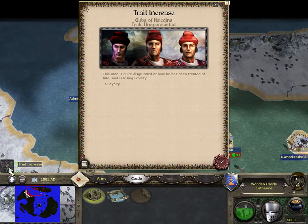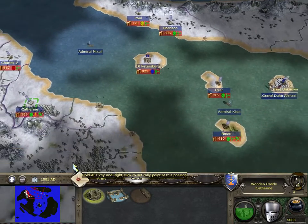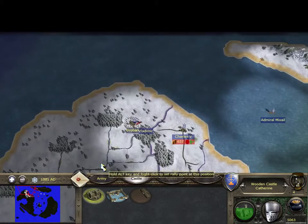We have about 5,000 in the treasury. Gooba feels unappreciated — I don't know why, I haven't done anything to him.